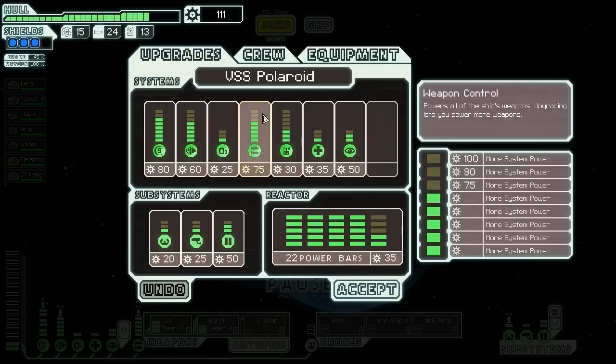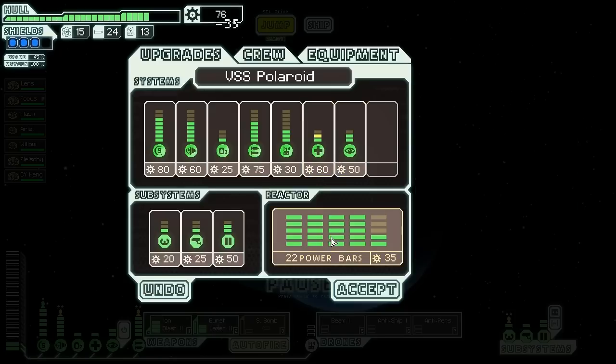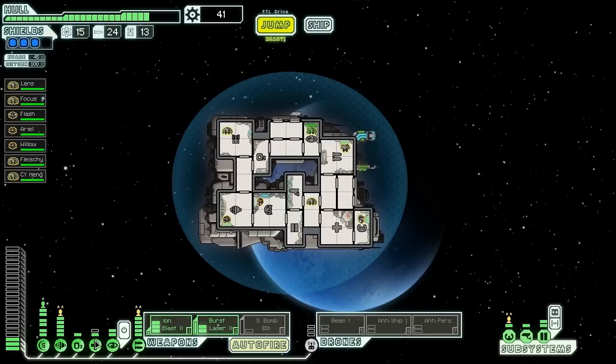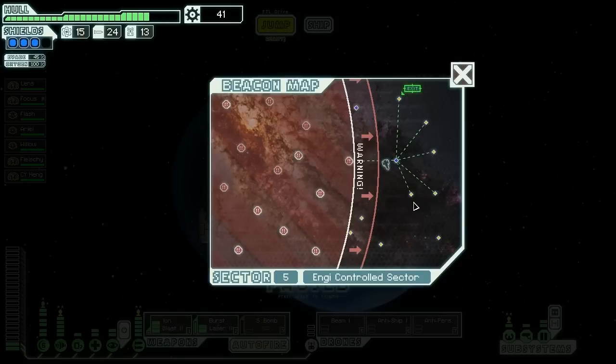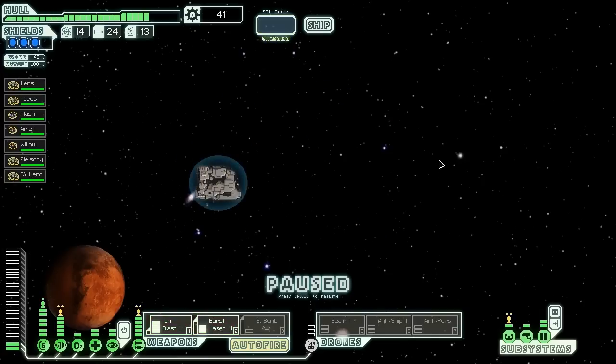Let's decide what to do with our money. We'll put a point into the medbay and buy another power bar — that'll have us pretty much set for now. If we can keep that much power in there, we should heal pretty quickly. We have enough jumps for one more, so we'll jump over and see what we can take advantage of.